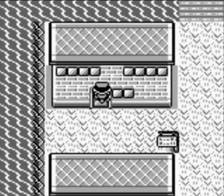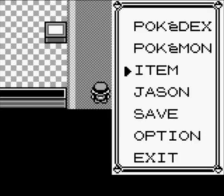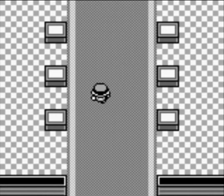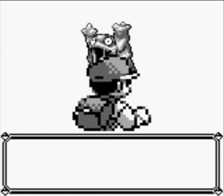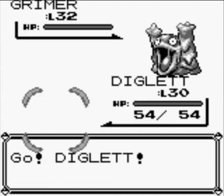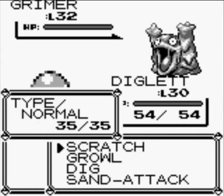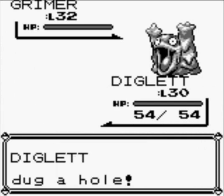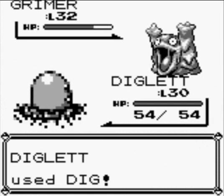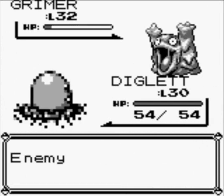I still feel like I'm missing something to do. But I just tried to train Diglett so that I have it. I just need to level it up one more time in order to turn into Dugtrio. Let's use Dig — I think it's pretty strong against Poison. Almost dead.